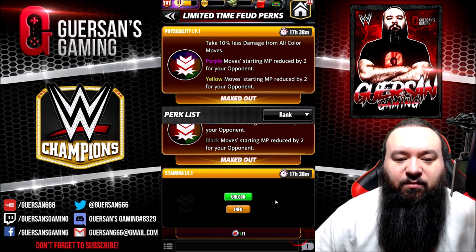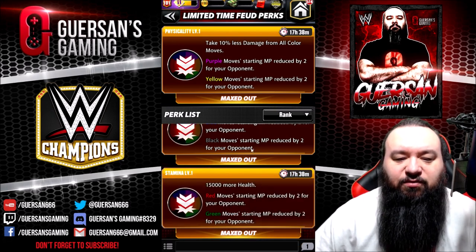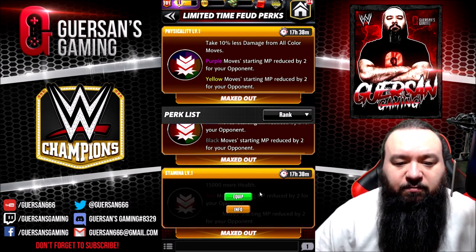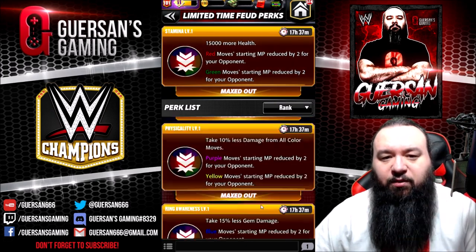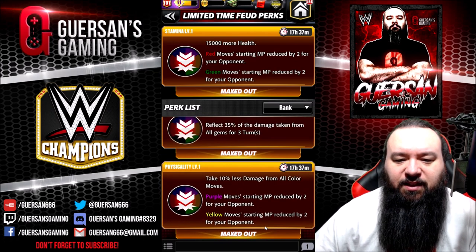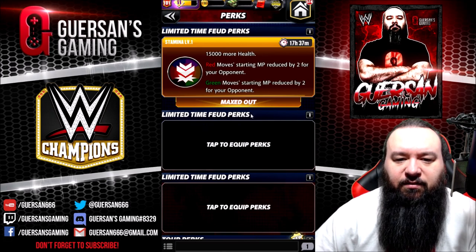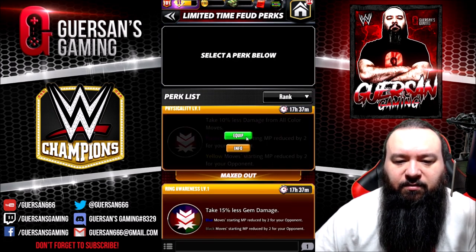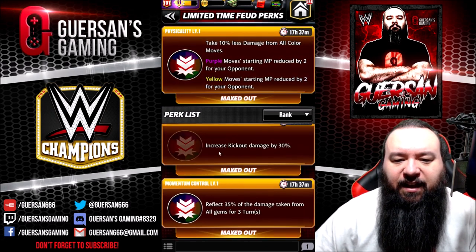The main two characters I have issues with are Eddie Guerrero and Razor Ramon because their submissions are so fast. So I've equipped those two — the red/green and the purple/yellow perks. Now for the third one, I need to decide which one I'm going to be using.